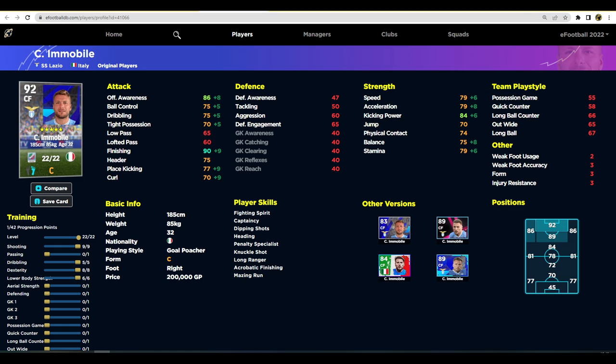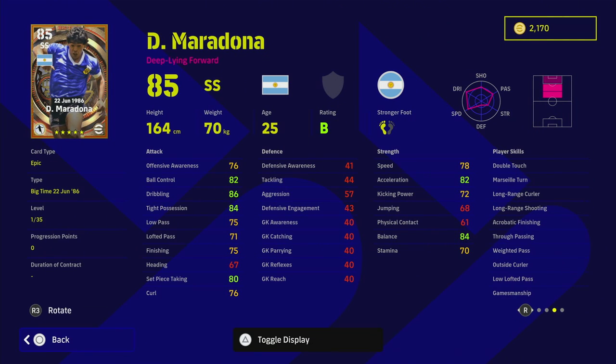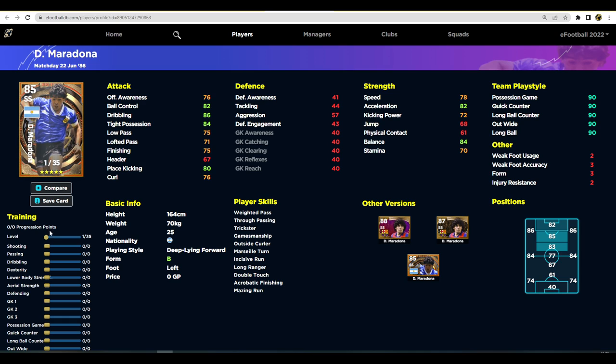Last but not least, the main man himself — Maradona. The reason you're probably watching this video: is he worth it, is he a game-changing player? I do have Maradona in my squad at 93 overall. When you max him out, this card goes up to 99 overall. The unwavering form with the B rating means you'll have him available more often than not. He's got insane dribbling — one of the best dribblers in the game, I think better than Messi. You can play him cutting in from the left or right flank as an AMF.